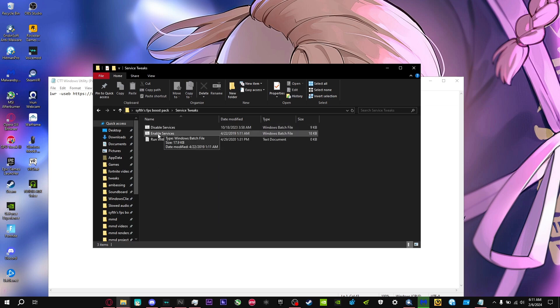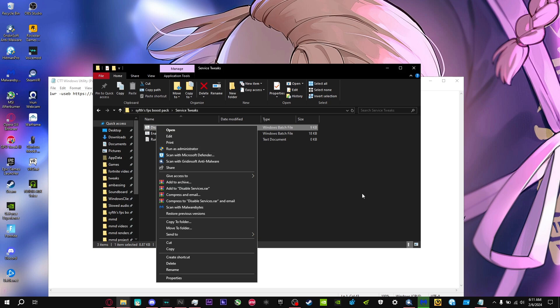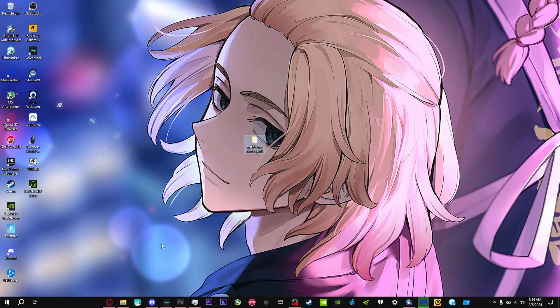For the service tweaks, right-click and Run as Administrator. This will disable services that are not needed on your computer. If it disables something you use and causes issues, just click 'Enable Services' and it will revert and re-enable the services that were disabled.